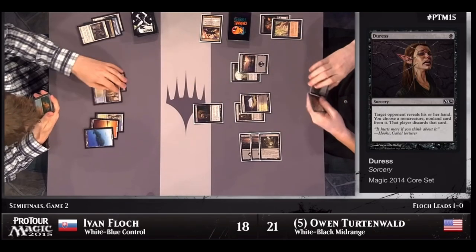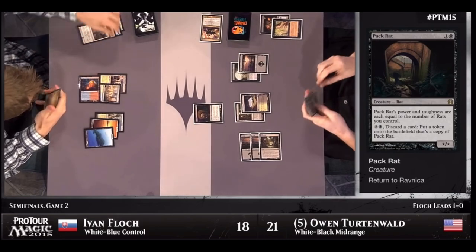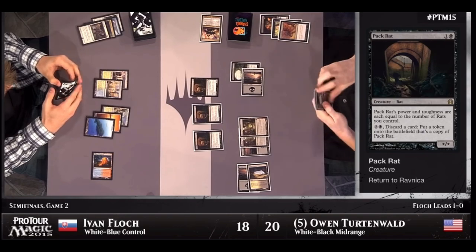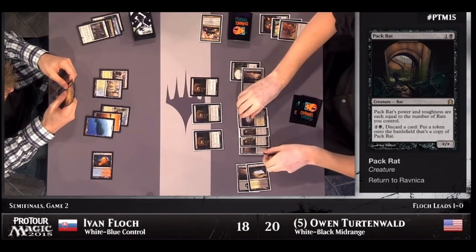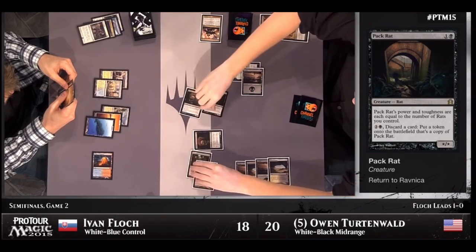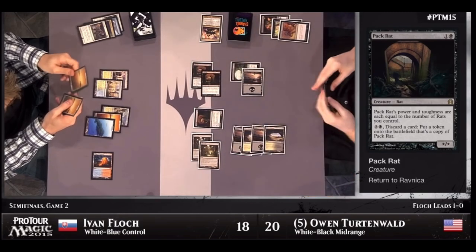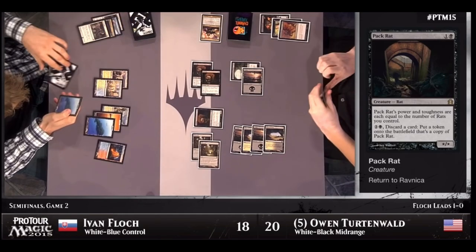Pack Rat will kill even Flock in just two to three turns, so he's gonna need to draw a Supreme Verdict or a Planar Cleansing or he's just gonna be dead. He just plays another rat — the cheaper route — and you can even do that without really risking a Quicken Supreme Verdict too much here. So in comes the team. He's cracking for 14 here, which is gonna add up. He'd even have to have a Quicken Verdict or Planar Cleansing.